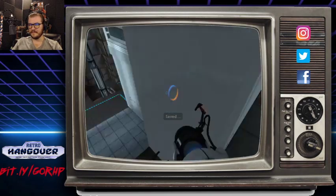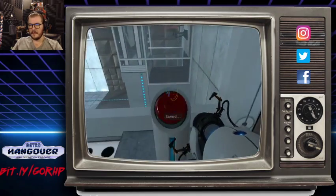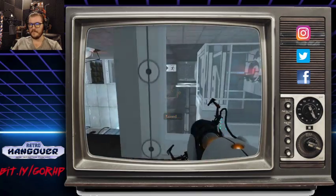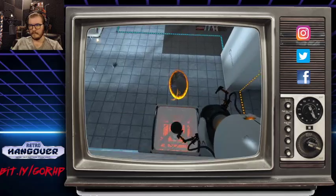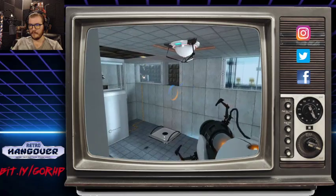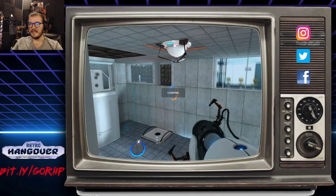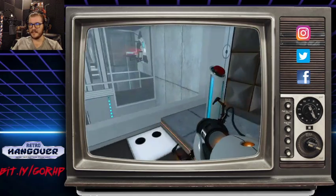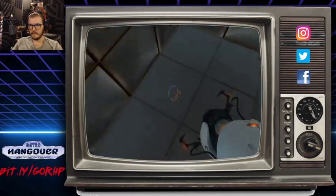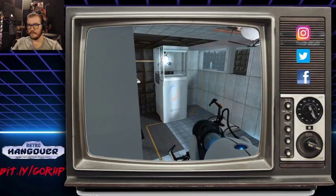Yeah, I basically have to be like here, throw a portal down on the ground, get in there, hit that button, put a portal here and then there, and get the pellet to go in before it closes. That seems fine — easy day. Probably should put this down there first. Damn it, I almost had it! I just needed to reposition a little faster. Aha! Actually, it wasn't too bad.